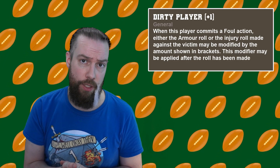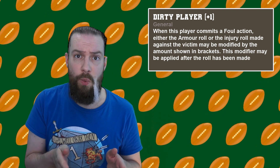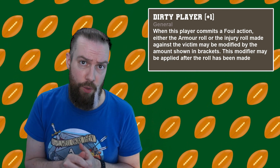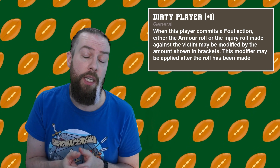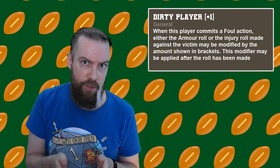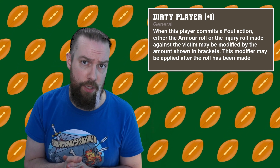There are two skills in the game that can modify this behavior. The first one is a general skill called Dirty Player, and Dirty Player comes in several plus one or plus two variants. When you're buying the skill for one of your players, you're only going to be able to buy the plus one skill. The plus two is only available for certain positionals — the Death Roller on the dwarf team, for example — and some star players.